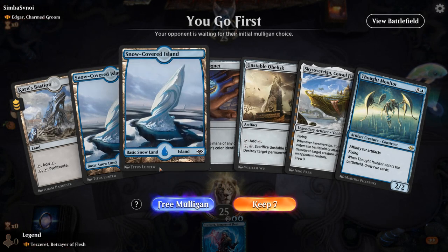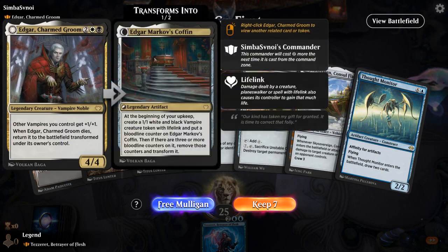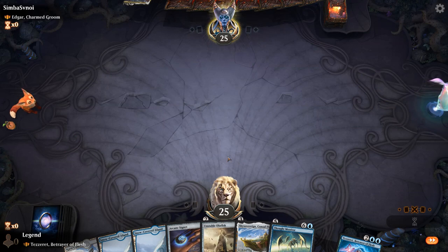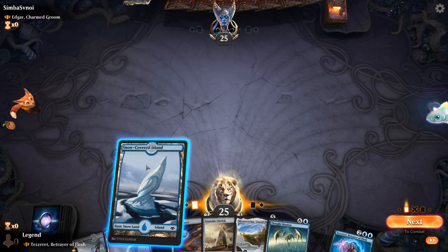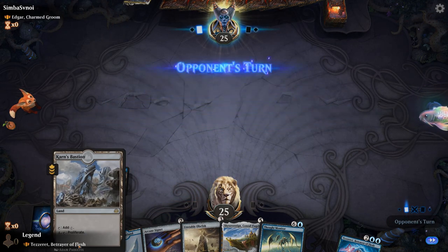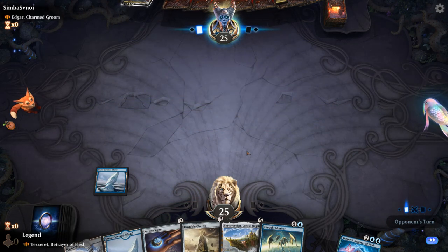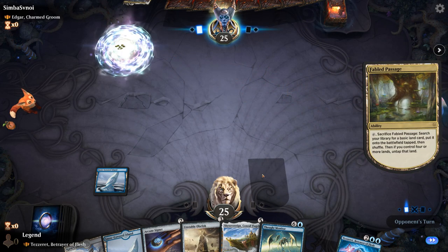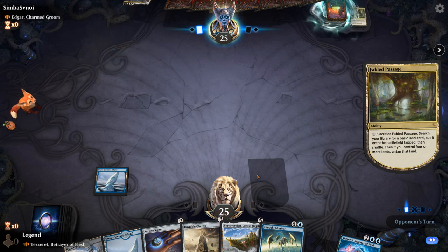Game two: on the play with a nice hand facing Edgar — Black-White Vampires presumably. We'll keep. The plan is Cygnet into potentially turn three Tezeret, and we've got Karn's Bastion so we could potentially ultimate on turn five. We imagine the opponent will have early creatures to pressure our planeswalker, so we might take a slower approach.